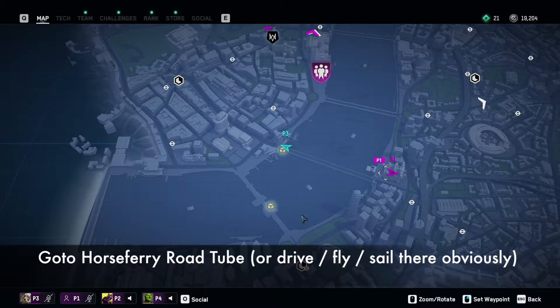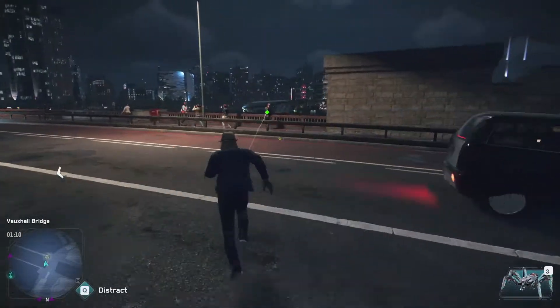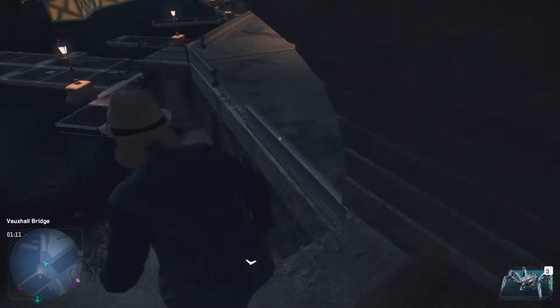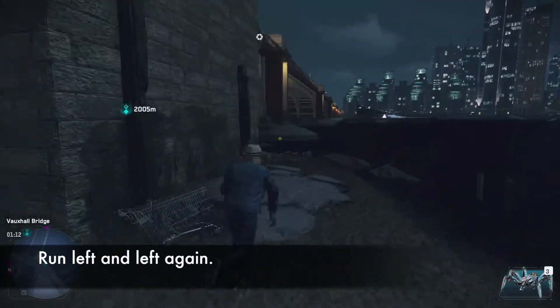First, get yourself over to Horseferry Road. You don't need to do any stealth or anything. You just need to jump through this hole here. Don't worry about it, just jump it — no damage. Then immediate left, and then left again.